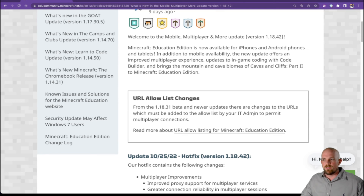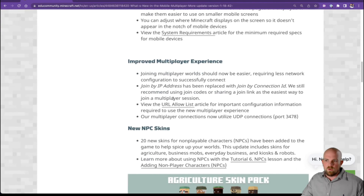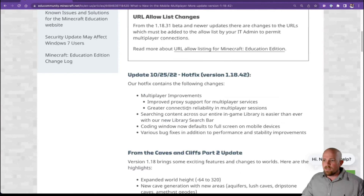The other thing that's changed — which is kind of hard to show because it's more of a technical thing — is that there were improvements made to the joining experience for multiplayer. When this came out, it came with a whole list of issues. The main sticking point for us was the allowed URL list — there were some additional URLs that needed to be whitelisted to get people to join a world. Just a couple of days ago this was updated, and on the 25th of the 10th there was a hot fix in regards to the new multiplayer improvements and proxy support.